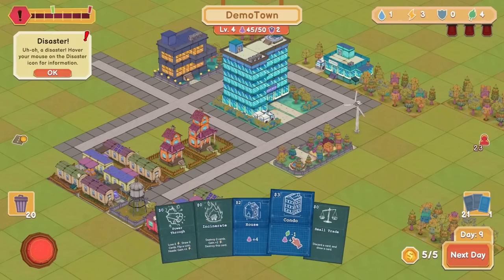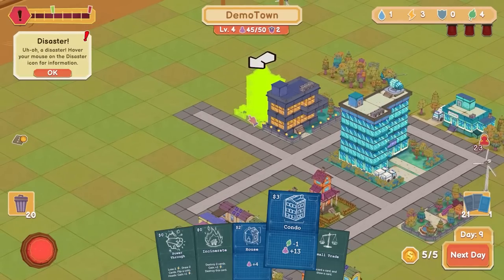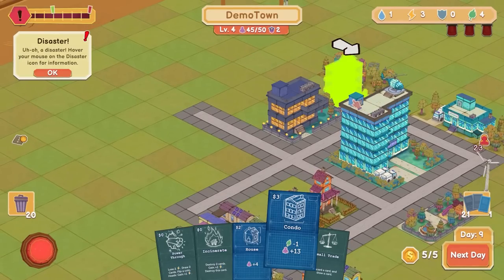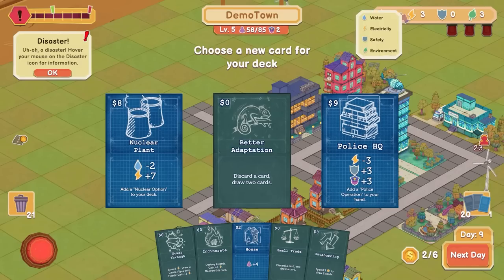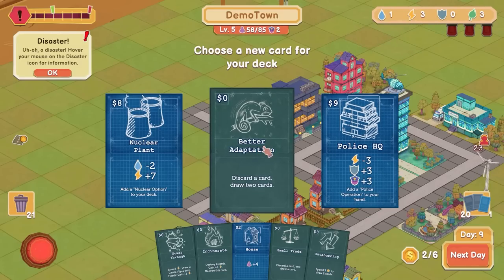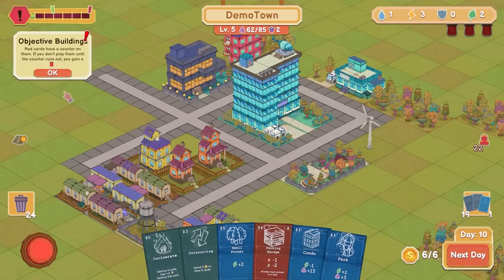Well, we'll get a lot of people, but we're going to start running into problems. Let's start building condos. Police HQ — I need stuff that's going to give me resources. I'm going to do a thing that gets me more cards. Objective building — red cards have a counter on them, if you don't play them you get a bad time.